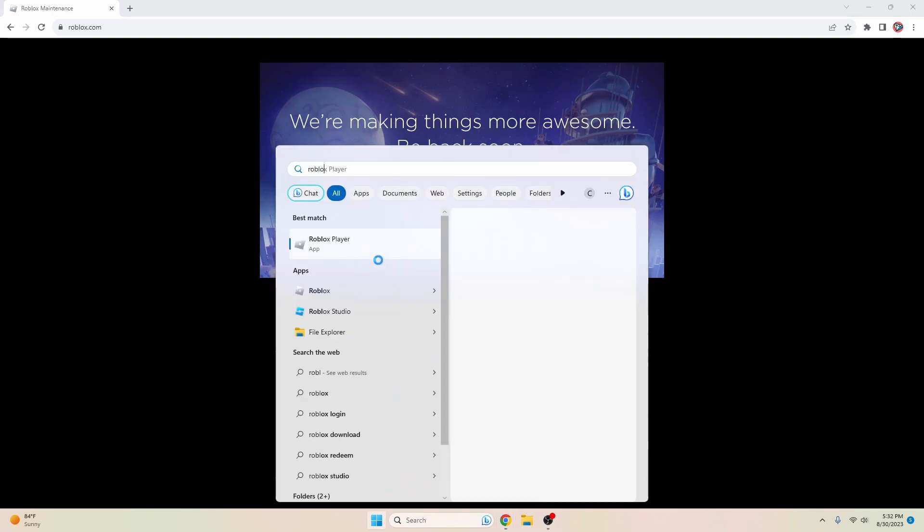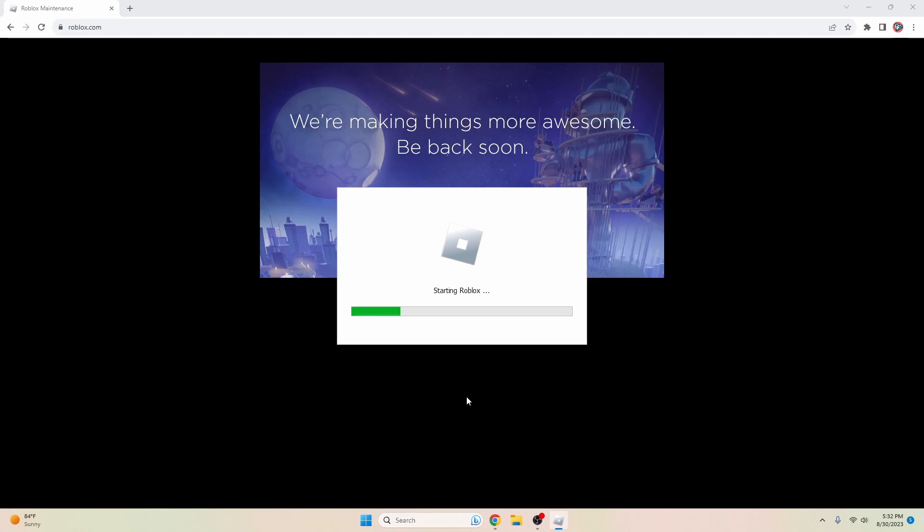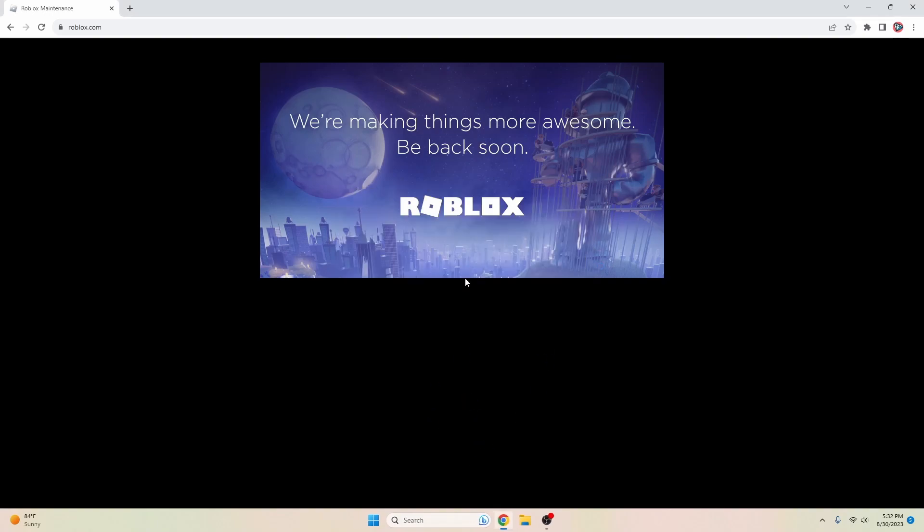Basically you're going to want to open up the Roblox player app. There have been so many bypasses with this — for example, their alt detection can be bypassed by doing something on this app. And now you can just go play Roblox by opening this up, so as it says 'starting Roblox.'